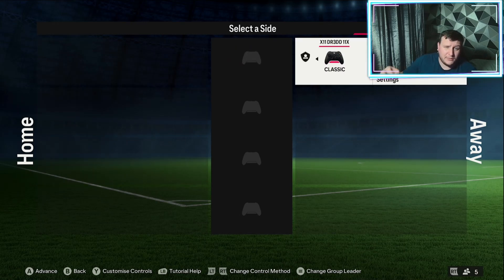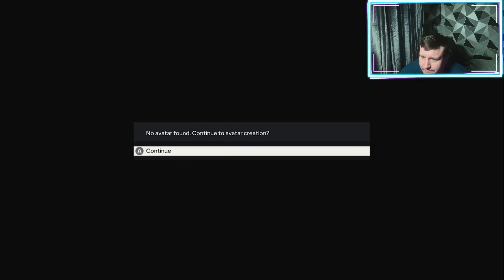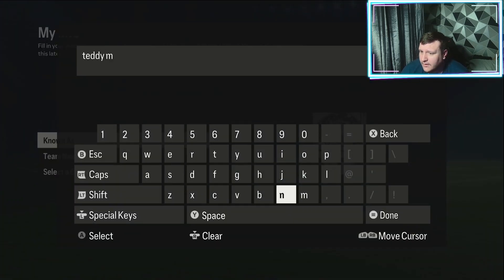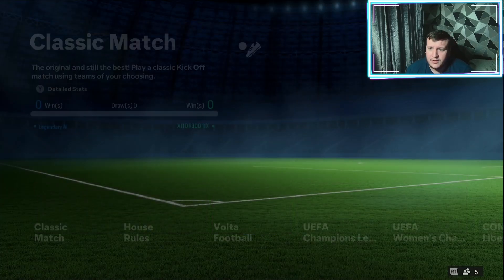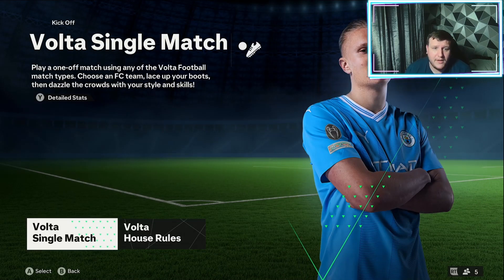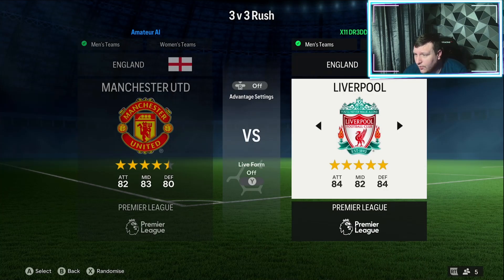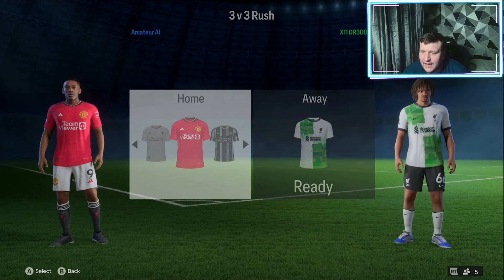If you've not created a Volta career character, go on Volta, do your character, and then go and quick kick off on Volta. Once you've done that, go to Volta Football, single player match on Volta, and 3v3 Rush. Once you've done all that, select any team you want.